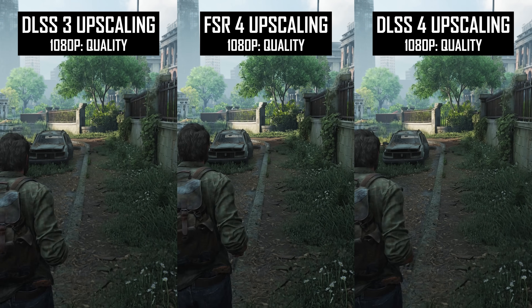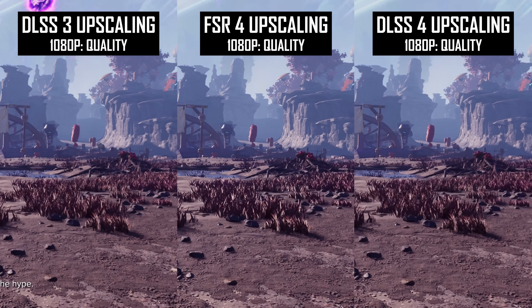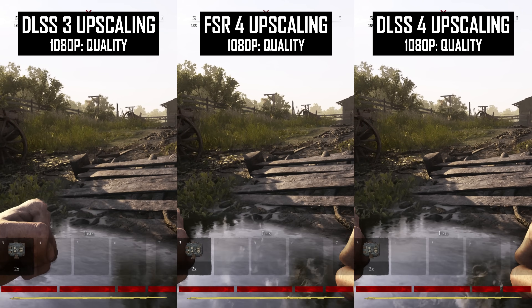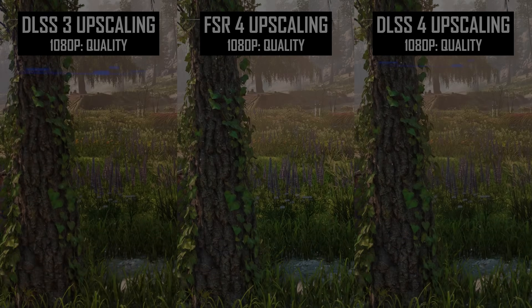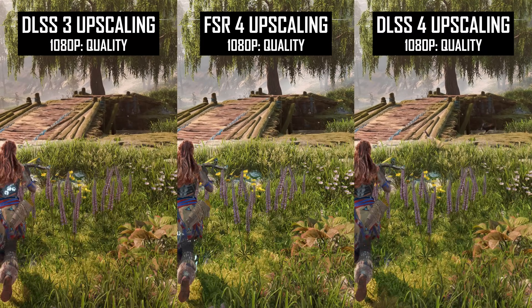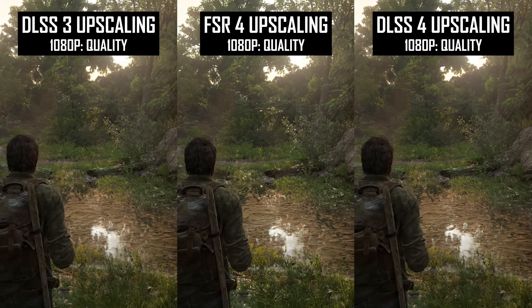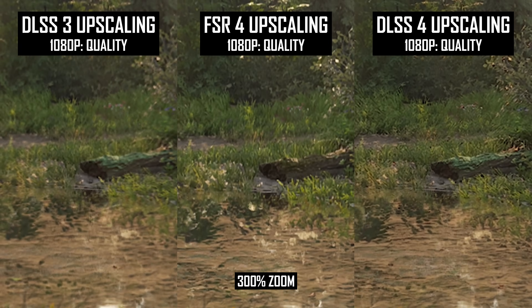Foliage quality, especially grass, is one of the hardest things to upscale at 1080p, and often ends up looking aliased or grainy in motion. FSR4 tends to hold up the best for grass using the quality mode, though it does trade blows with DLSS4 in some titles. In Hunt Showdown, grass is quite grainy and prone to shimmering with DLSS3, whereas both FSR4 and DLSS4 are much more stable. In Horizon Zero Dawn, FSR4 gets a small edge over DLSS3. It can flip the other way — in The Last of Us Part 1, DLSS4 delivers the best image stability for grass, though FSR4 is still superior to DLSS3, whose softness turns the grass into a blurry green mess.